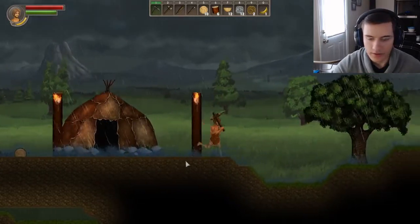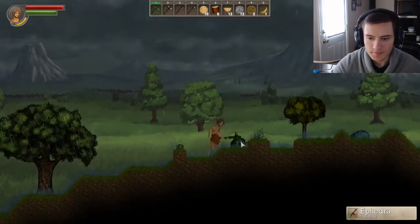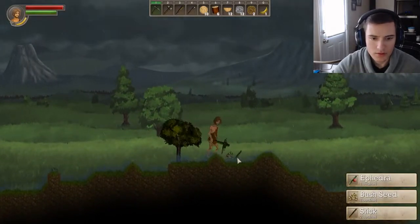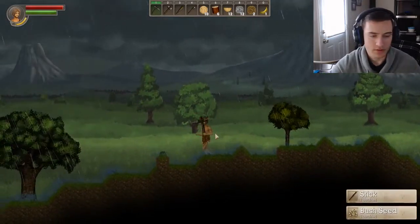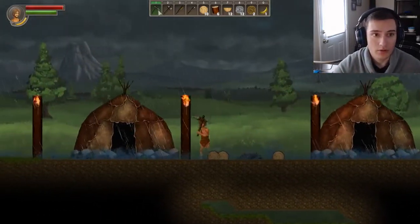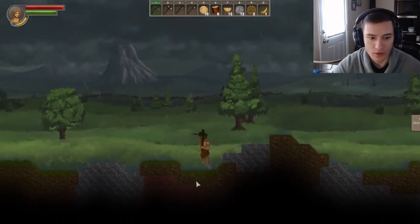We got another campfire, but there are like no little bushes around here. Let me get some sticks. Now we have enough sticks — we're gonna go back and create our horn pickaxe so that way we can start harvesting stone a little bit faster.